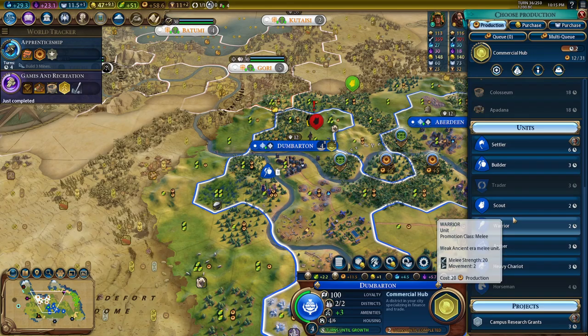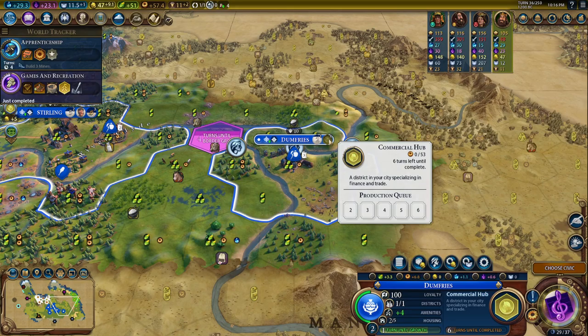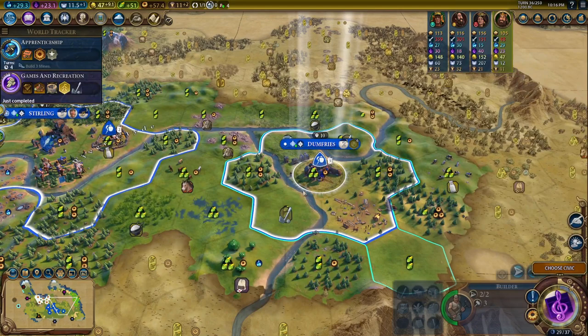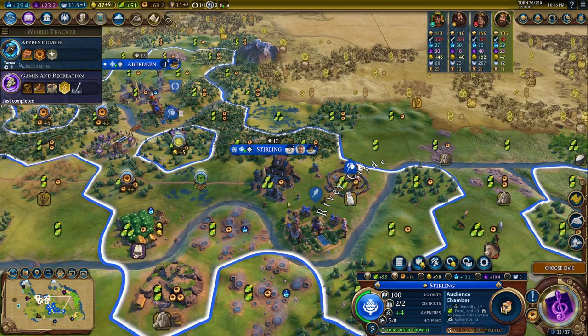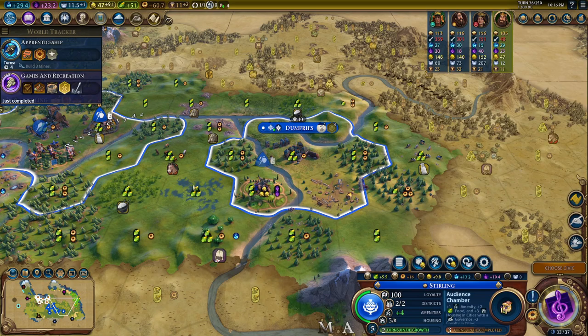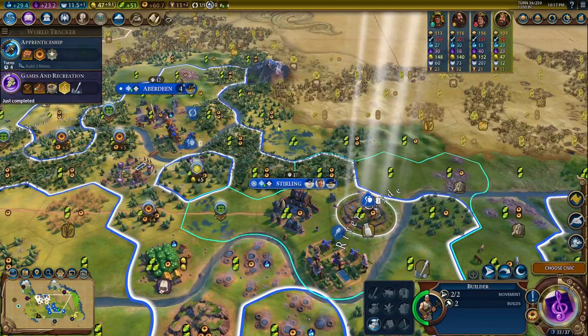We've used our district discounts. Let's place another commercial hub right here — looks pretty good. We've got a pretty good industrial setup here. Let's put in a go card real quick — we can chop a scout and take care of this barb camp. We need to get our improvements down to get to plus five amenities. Golf courses are best on flat tiles for the amenities rather than production — we want the amenities. We could buy a tile and put it on a flat tile right there.